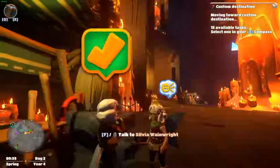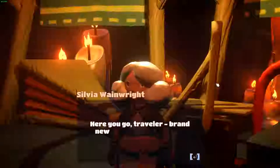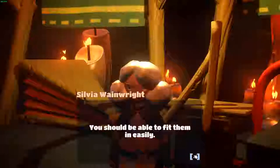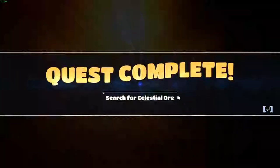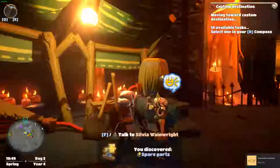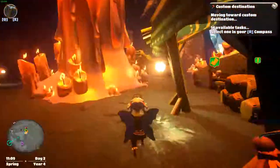Alrighty, I'm finally back up here in Cinderton. Sylvia needed me to get all of these items for her so she can proceed to fix the cloud catcher. She said: 'Here you go, traveler — brand new spare parts for the cloud catcher. You should be able to fit them in easily. Good luck with your quest. I'll remember to send word if we ever need a ghost chased away again.' That was so fun. Poor little Sprite and poor little Groffle — they were scaring each other. So we did find the spare parts. Now let's go talk to the constructor quest person.